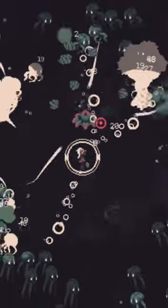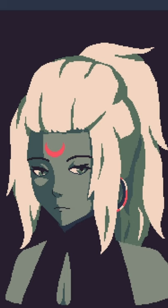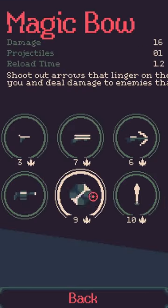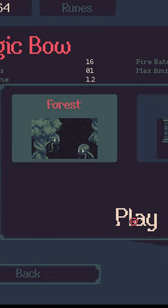Do you want to know how to get the secret watering gun in 20 Minutes Till Dawn? First, load up the game, then choose any character. I chose Luna because she's cool, and any weapon you're comfortable with. Now make sure you select standard mode — darkness level doesn't matter — and select the forest map.